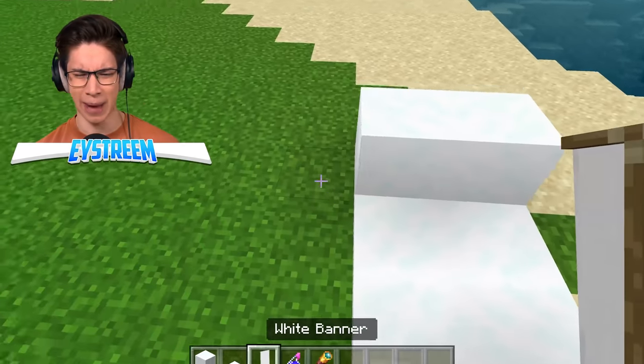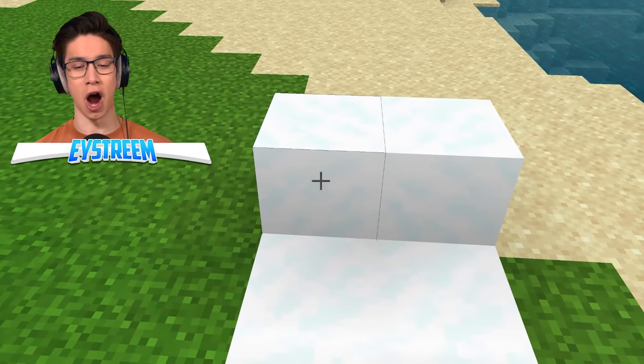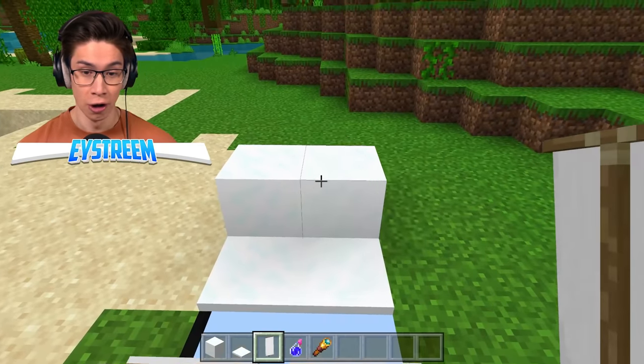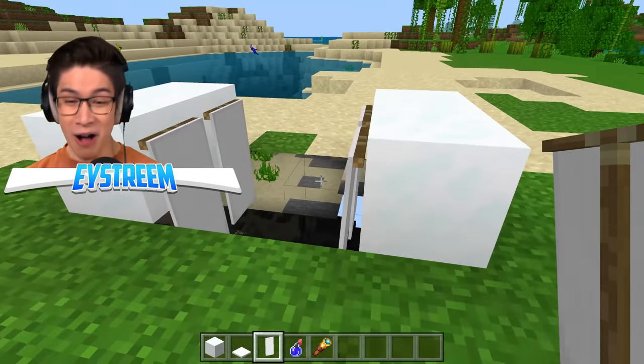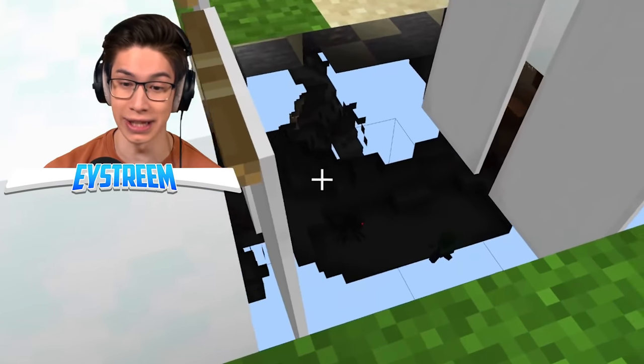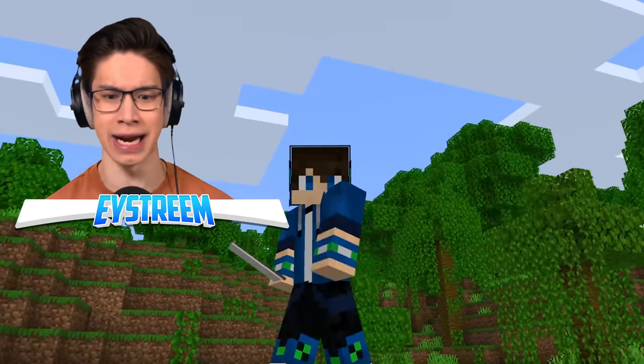Apparently, we just need to place some banners on these snow blocks. Let's give it a go. Whoa! It's already working! Okay, we've got to finish this — two, three, and four — and holy moly! I can literally see through the ground! Are you guys seeing this right now? This is x-ray hacks without any hacks. This is crazy.